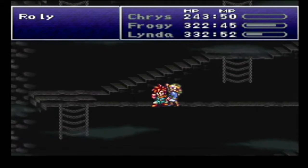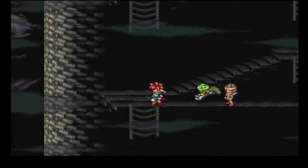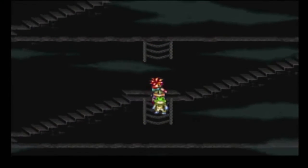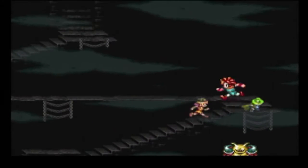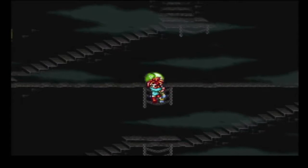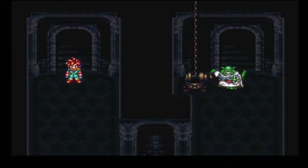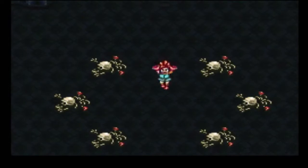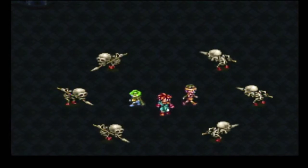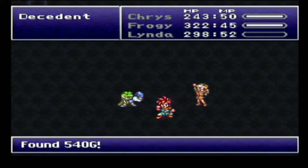I'm going to check something out here real quick. When I get to this next area — okay, I can go down if I need to. So we can avoid the rollies. Alright, upstairs we go. And down the floor we go. 72 experience points, 6 tech points, 540G.